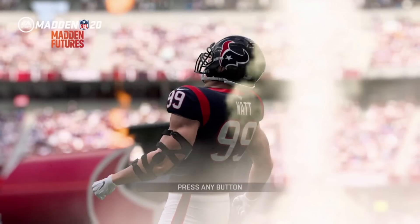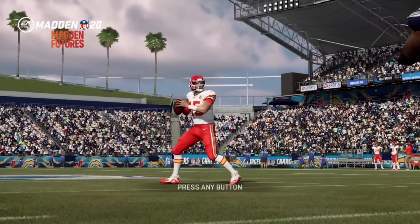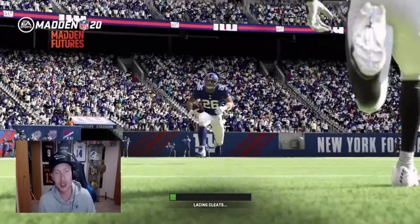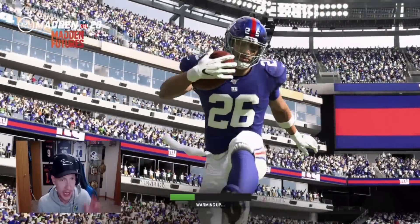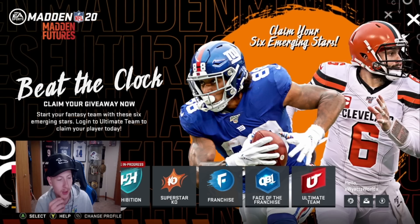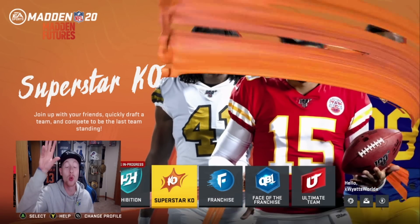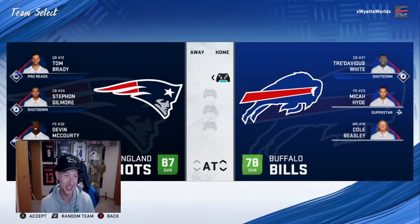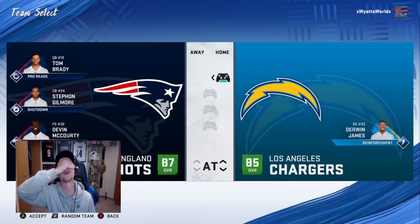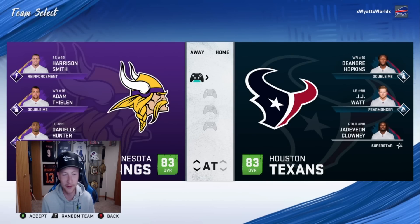Alright, Madden 20. This is weird because I feel like I just saw this yesterday. This was the last good Madden, if you're asking me — I think I just played it so much that it's burned into my head. This is where superstar KO was introduced, back when KO was good. The Bills are a 78 in this one. Let's do a random team — Deshaun Watson! And we will do it against the Vikings. Why not?